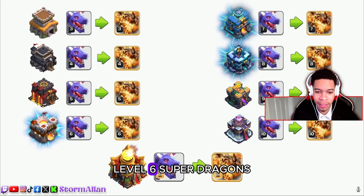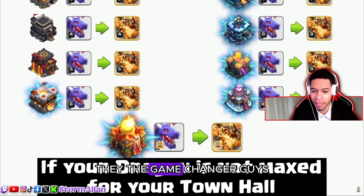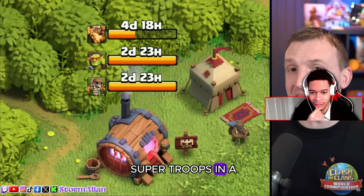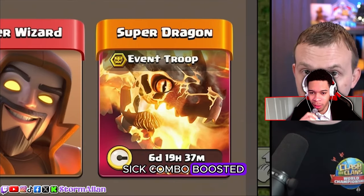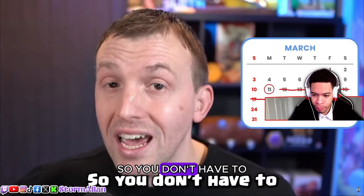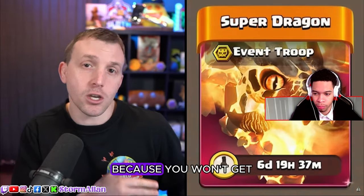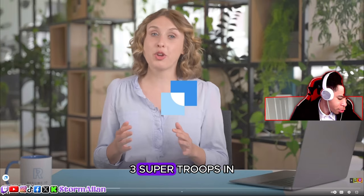The Super Dragon is boosted to the Town Hall's highest level throughout the event — level 6 Super Dragons at Town Hall 11. And for the first time ever, we can train three Super Troops in a single army — that's gonna be a sick combo. The event runs from March 11th through March 21st, so do not boost the Super Dragon in the period before the event because you won't get a refund on your dark elixir.